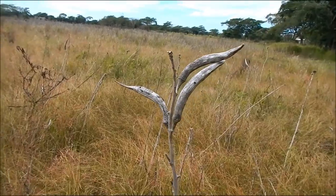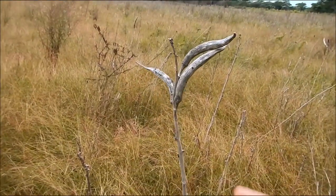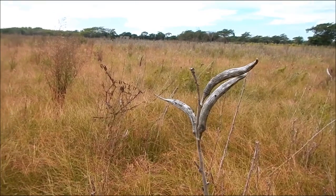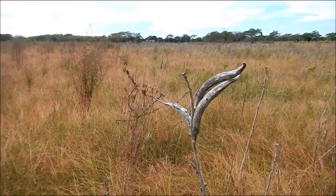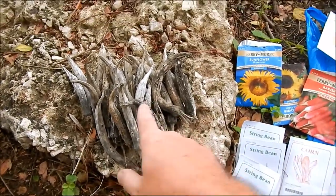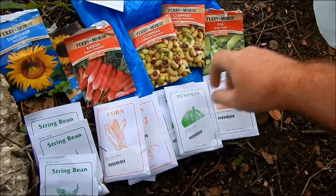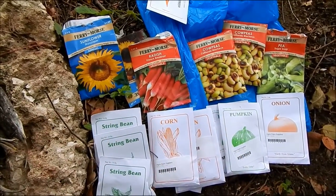One of the things we know will grow here is okra — this is what this whole field was planted out with just recently. We've got a whole bunch of these pods, so we're gonna be collecting seeds. Some I promised to give to my daughter's teacher. We're gonna plant some of these seeds in the banana circle along with about a dozen other types: okra, sunflowers, radishes, carrots, cowpea, sugar snap pea, onion, pumpkin, corn, string bean — 11 different plants we're gonna plant throughout the entire circle.